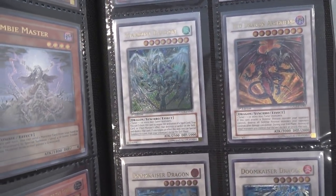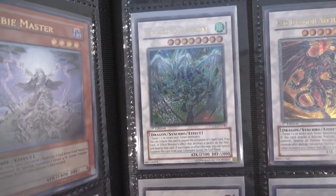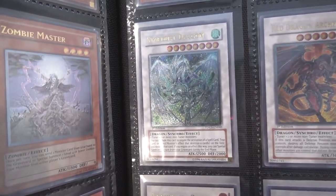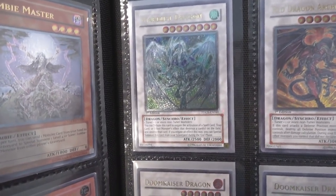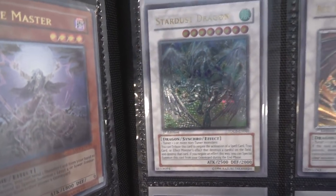Moving on to Synchro Monsters. First off, we have Stardust Dragon. Just like I'm happy about my Stardust Dragon Ghost Rare that I have, I also have an Ultimate Rare. And man, am I proud of having all those. Stardust Dragon is one of my favorite cards, and it looks awesome. First Edition, Ultimate Rare — just amazing looking.